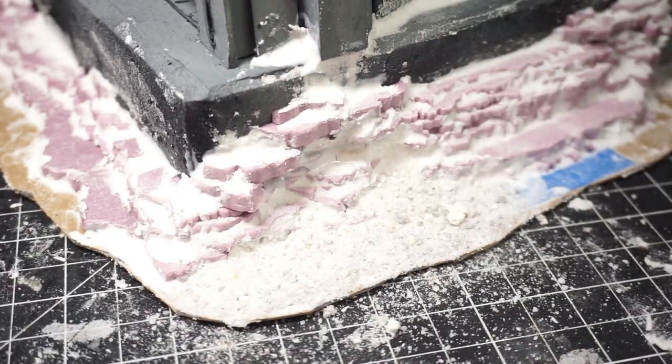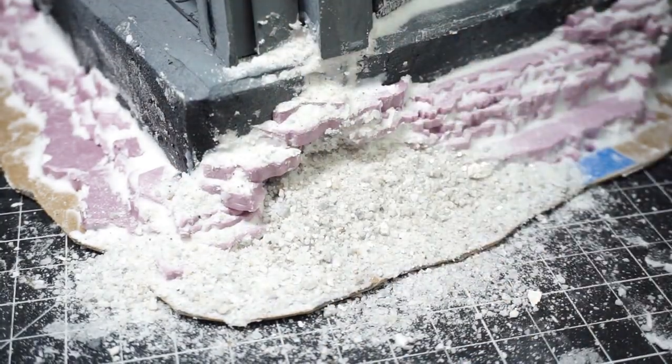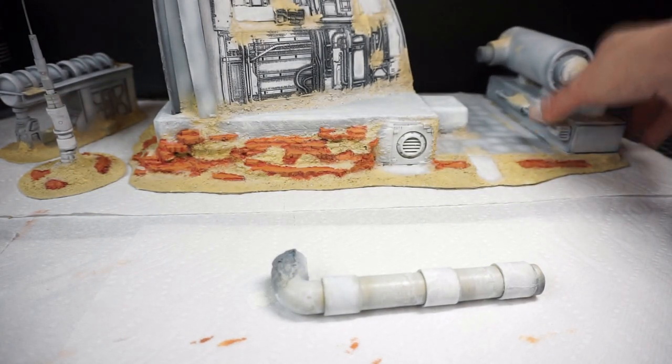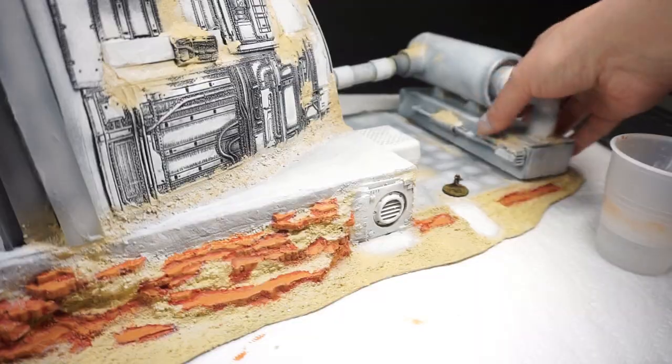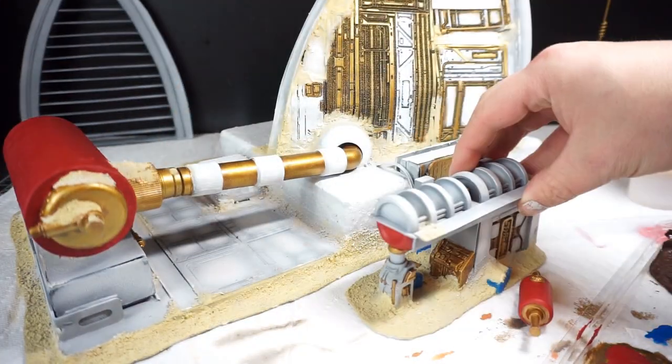I added a layer of Mod Podge over the entire piece and then sprinkled on some sand. I primed everything with a light grey and followed up with a lighter grey airbrush. I also airbrushed the cliffs and used a paint brush to get down the primary blue and red colors.